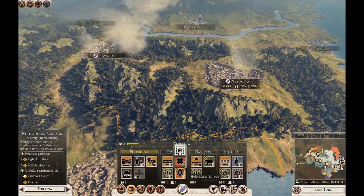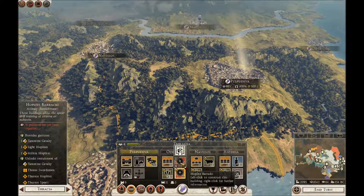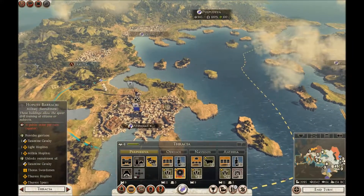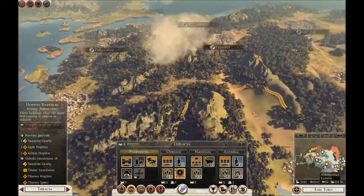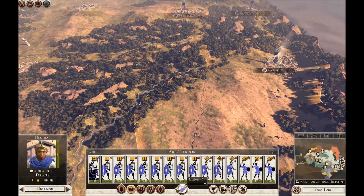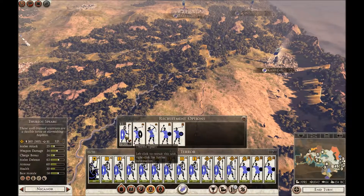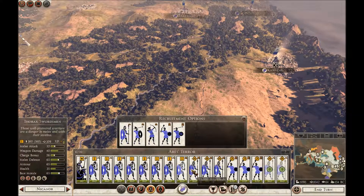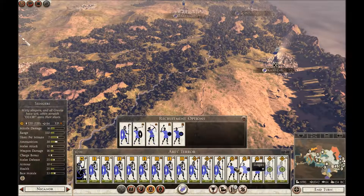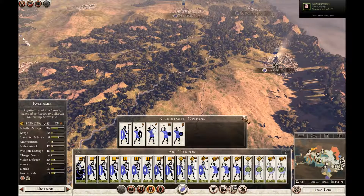Philippopolis. I've basically got three territories that are producing troops: Ephesus, Athens, and this one right the way over here. Which reminds me, I want to produce some more troops here — we've got a full stack. Some Slingers, some Thoros Spears. One, two, three — I can't get any Cavalry here. Four, five, six, seven, eight. 19 and we'll maybe try and get a Champion or something.